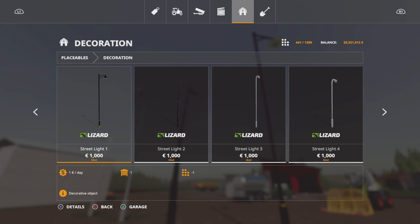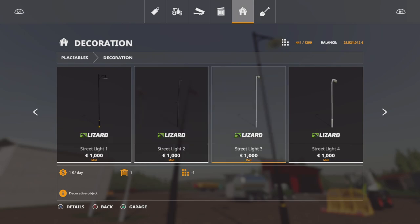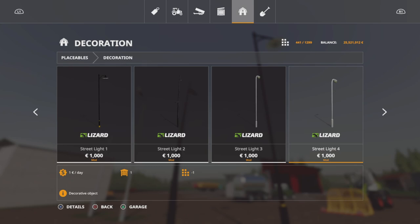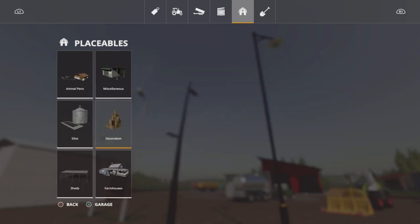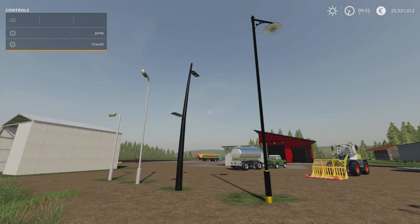We've got Street Light 1 — the overhanging one — for a thousand. Street Light 2 with the double lights for a thousand. Street Light 3, a tall slightly different overhanging style. And Street Light 4 — each one a thousand, each one one slot each. Those are the Street Light Pack by Green Bale.